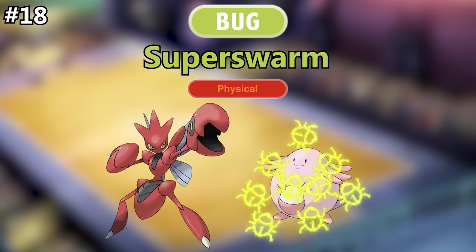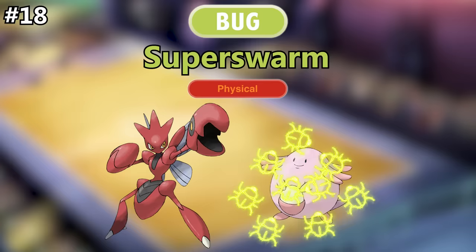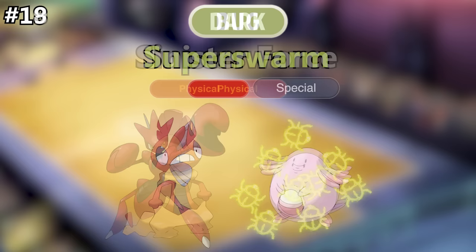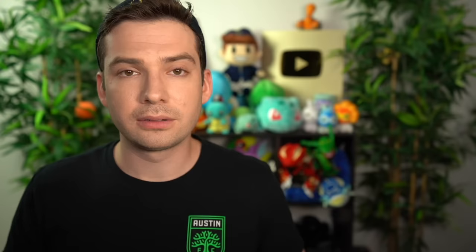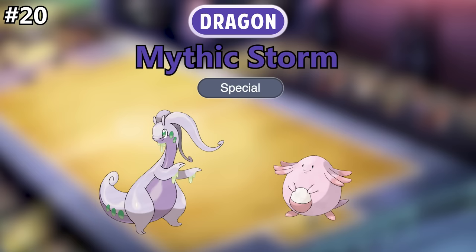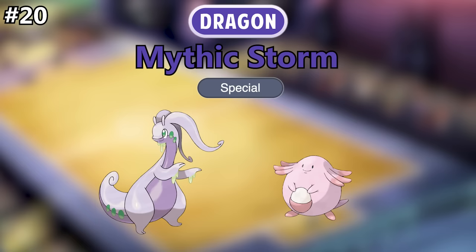For Bug type, I would call it Super Swarm. Bugs are always most powerful in large groups, so it makes sense for the new strongest Bug move — excluding Z and Max moves — to make use of their strength in numbers. Also, I like the name because it's a pun on Super Storm. This would be a physical move. For Dark type, I would call it Sinister Force — it just sounds powerful and ominous, and I think it could go either way for physical or special. For Dragon type, this would be my Dragon type Hyper Beam variant that a lot of Pokemon can learn: Mythic Storm. Surprisingly, none of the existing Dragon moves acknowledge Dragon's position as mythical creatures, and I think a move should fix that. It would definitely be a special move.